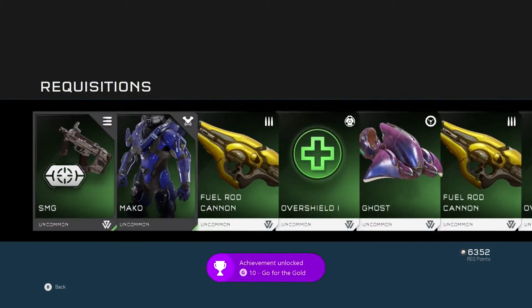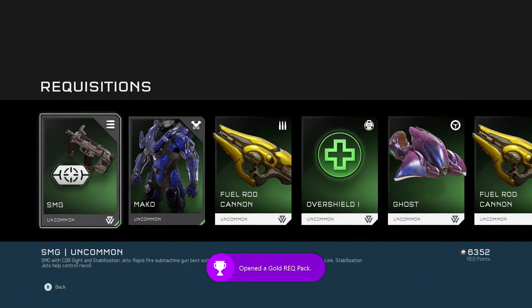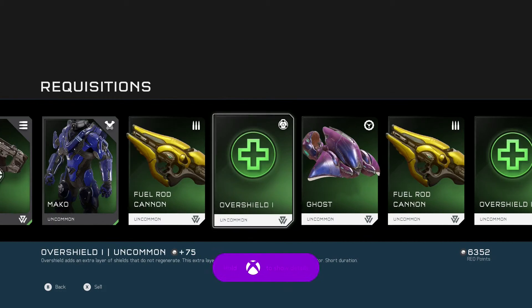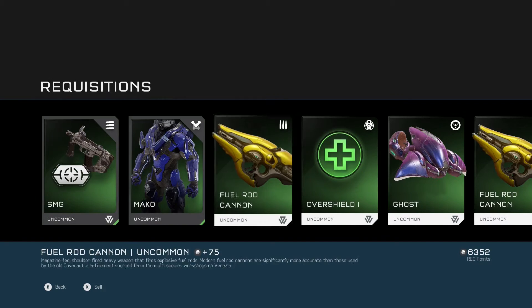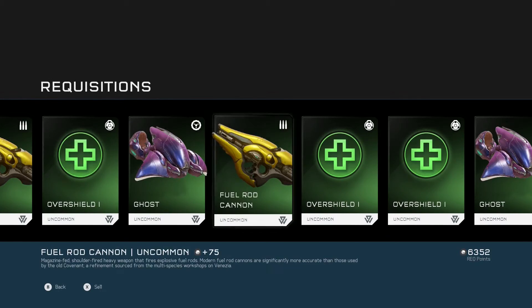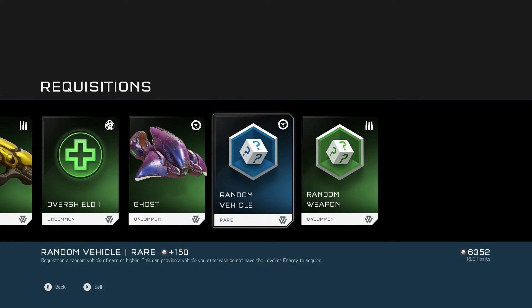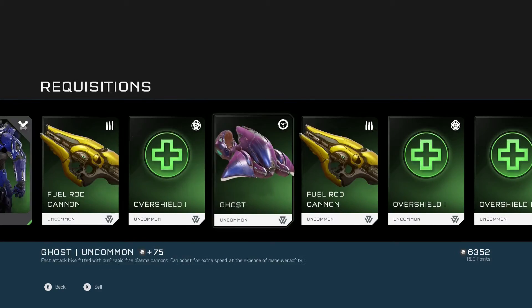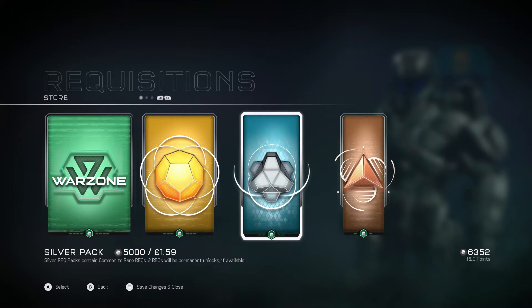Oh, and we've got an Achievement — Go for the Gold. We've got an SMG sight, Mako Uncommon, Furogun, Overshield, Ghost. So we've got mostly Uncommons here. Do we have any Rare? Oh, we've got a Rare Random Vehicle. We've mostly got Ghosts — I like to use Ghosts.